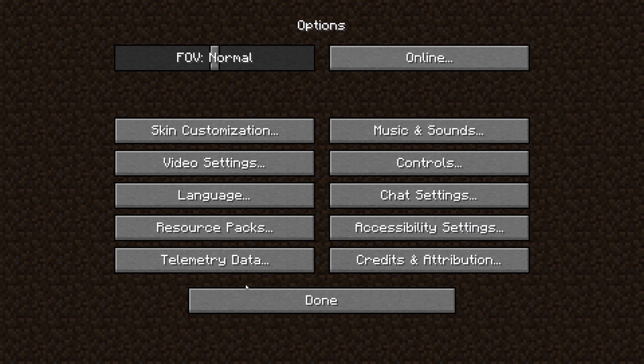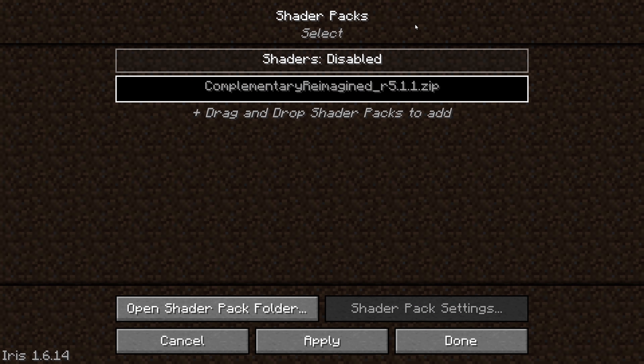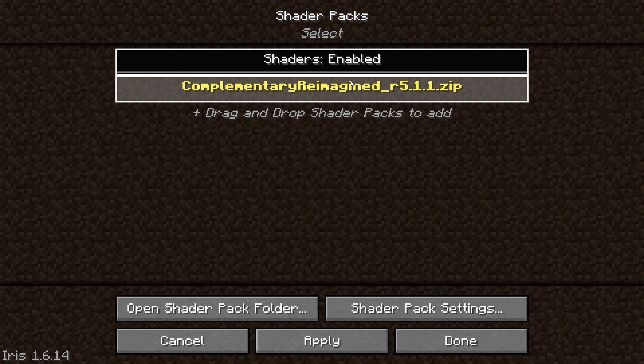When Minecraft starts up, select Options, Video Settings, Shaders, and then Complementary Reimagined and click Apply.